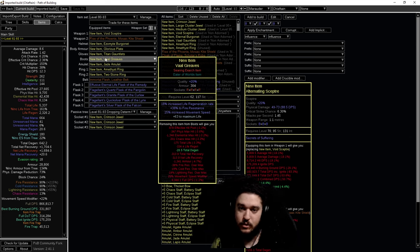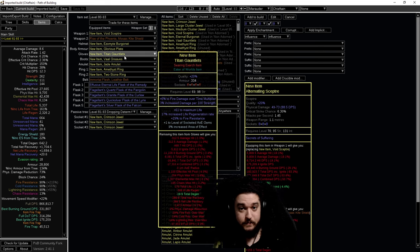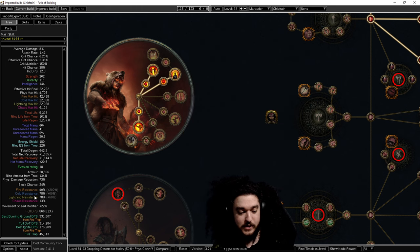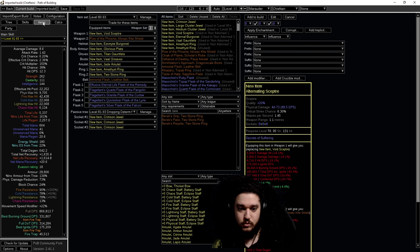Boots are pretty simple - mostly looking for life, resistances, and increased life regeneration rate. For resistances I'm particularly aiming for chaos res; I like being chaos resistance capped on my Chieftains. There's a beautiful craft called fire and chaos resistance that comes from Betrayal. The reason I highlight this mod is with the Chieftain ascendancy's Valako, Cleansing Water - when I remove it, look at what happens to resistance. This means you can effectively stack fire res to keep capped, making that fire and chaos res craft even more valuable since it also gives cold res and lightning res through that conversion.